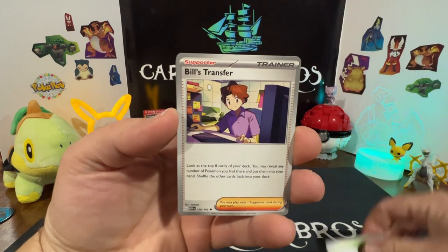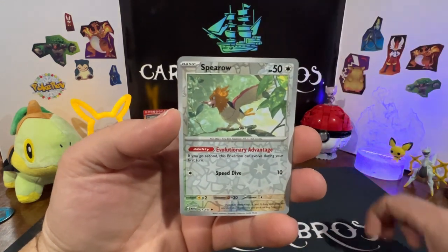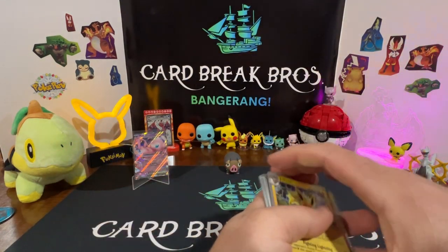Diglett, Pinsir, Bill's Transfer, Golbat, Pikachu — reverse Spearow, reverse — into a Jolteon holo. So Gengar couldn't pull it out.